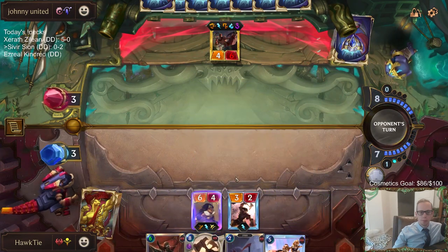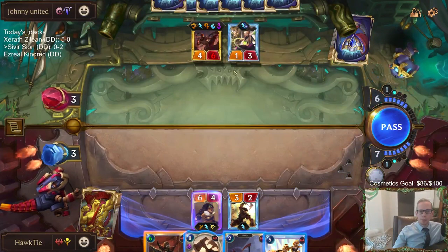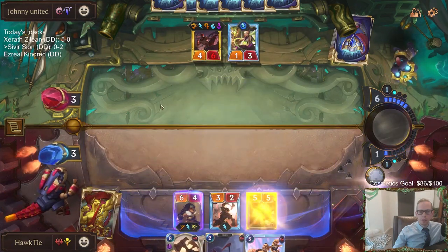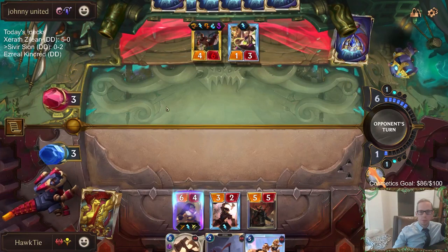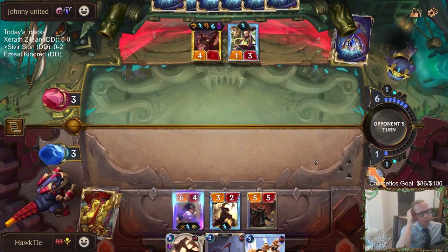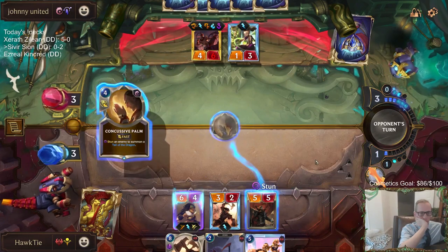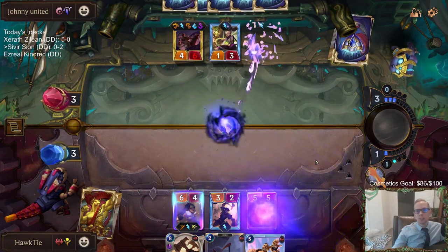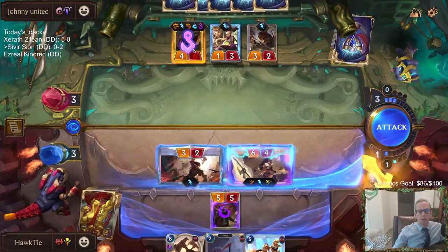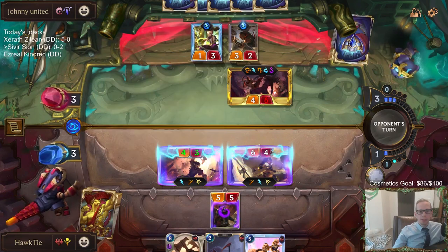Let's have some fun. I should play House Spider - get the multiple bodies because the 1/1 can drag the Lee Sin. I played Bloody Business so then they're all lethal. Having the stun cards is tough. My best chance: they don't have Twin Disciplines, nothing to protect Lee Sin, they can't get barrier again.